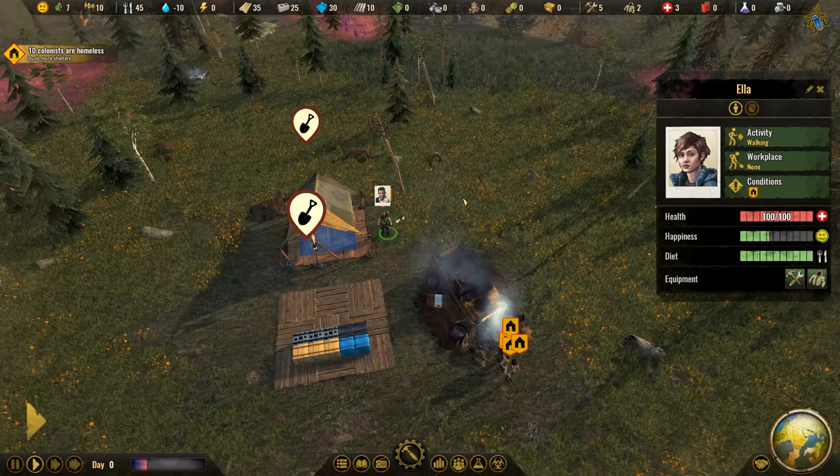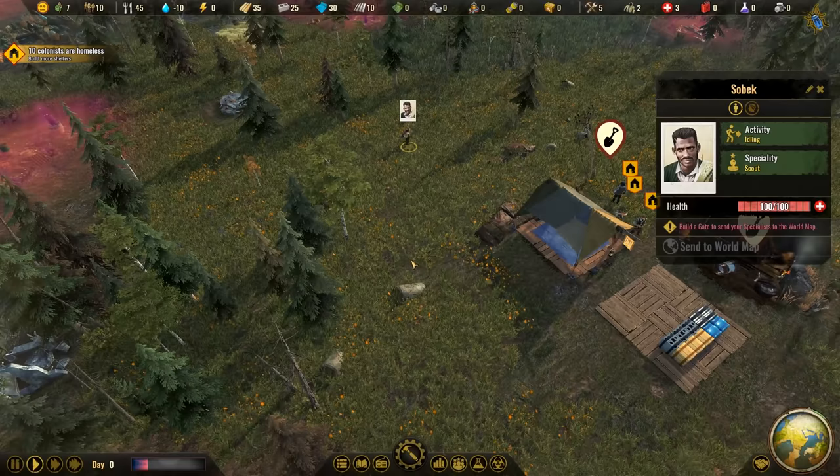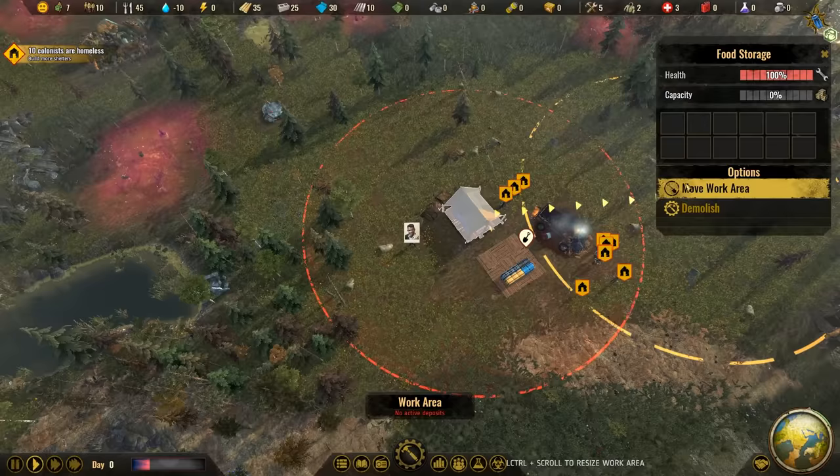First of all, we do have a specialist in the colony that we can command - we can walk him around. That's pretty useful because that is for our own defense. We do get animal attacks, we do get attacks from bandits, and we do need these specialists here doing something for us.